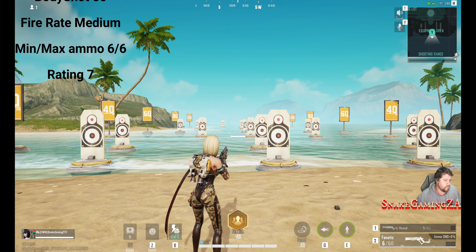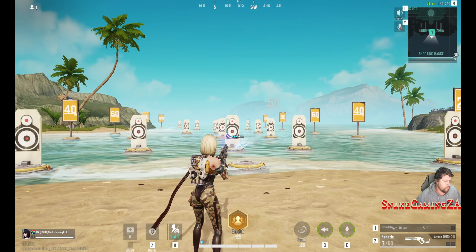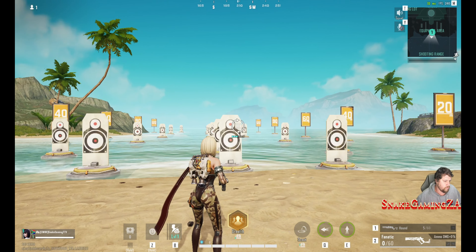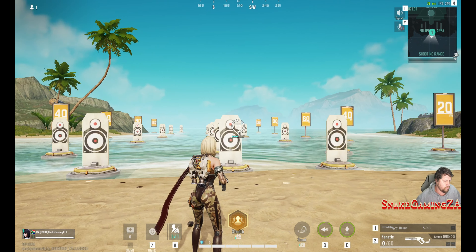Alright ladies and gentlemen, we'll start off with the Fnatic Shock gun. Dealing 80 headshot damage at close ranges, but only 50 to the body. It does have a good fire rate, so for early game engagements and close quarters, this is really a good gun, having 6 ammo capacity with no extended mags.